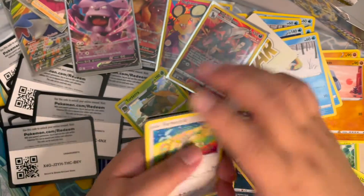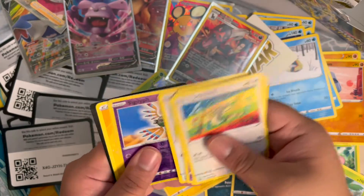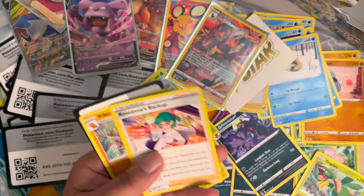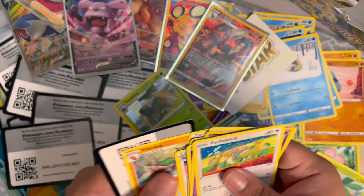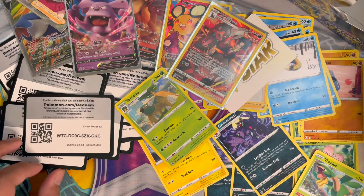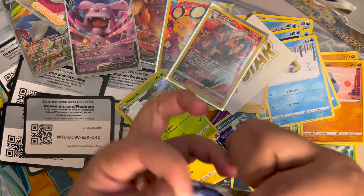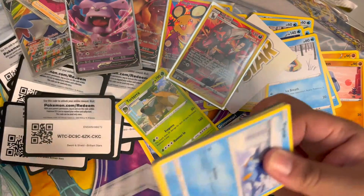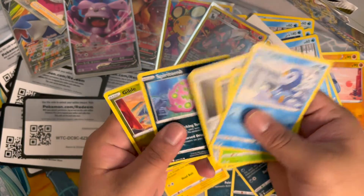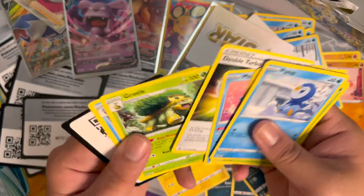Hopefully we did not get the booster box that's a complete whiff from the case, because I remember one booster box in a case is always the bad box — it's sad. Don't be the sad box, please. Give me a secret — I'll take two secrets, please! We got Piplup, Turtwig, Weasel, Clank, Spiritomb, and Manaphy with a V-Star and Double Turbo Energy.